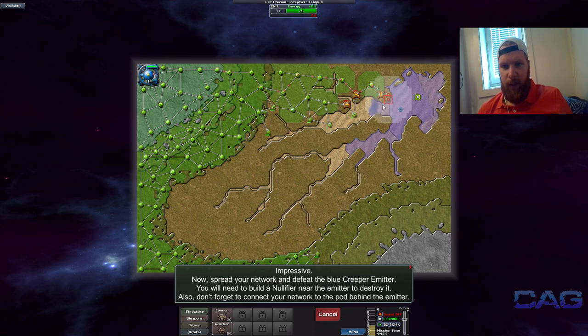Let's just finish off the mission. I could place it — there, somewhere — there we go. The nullifier takes out these emitters for you. So if you place one of those down, mission accomplished — done what you're supposed to do.